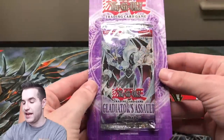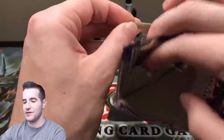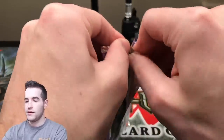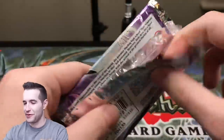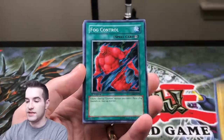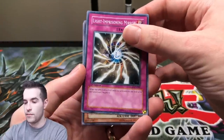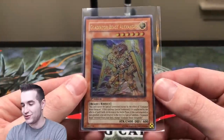Time for another Gladiator's Assault First Edition Blister. These were found for less than $10 — that's just so crazy to me, because these are worth a lot more than that now. First Edition Gladiator's Assault — let's get a nice Ultimate or Secret Rare, that's really what we're looking for. We have a Chamberlain of the Six Samurai, Fog Control, Gambler of Legend, Light Imprisoning Mirror. We did get an Ultimate Rare — Gladiator Beast Alexander!